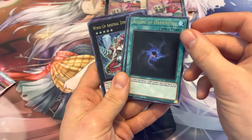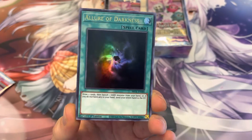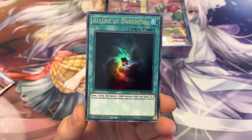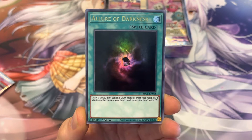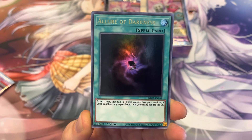We got Allure of Darkness — not the most valuable card, but definitely a card that has value in terms of play. Come back tomorrow for day five. Hopefully we get that Dragoon. Thanks for viewing — like, subscribe, comment, do all that. Much appreciated.